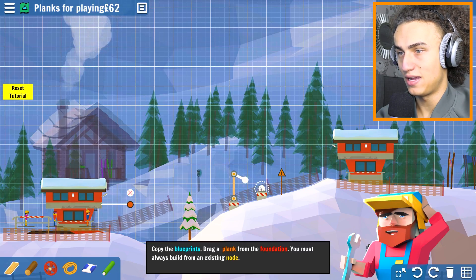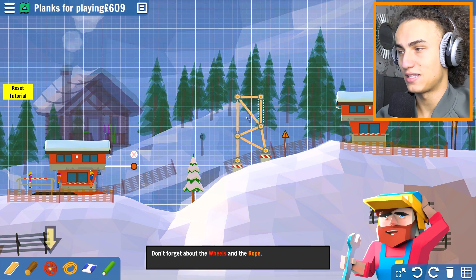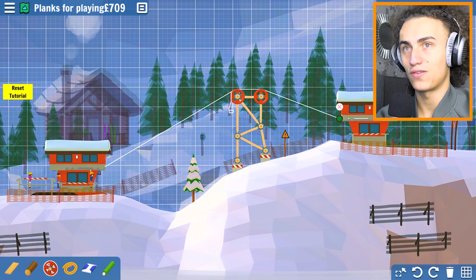So right there, right there, right here, right there - strops, we're making this a nice little strong tower. Making this nice and strong. Don't forget to put the wheels on there - just a wheel and a wheel. I like these tutorials already.